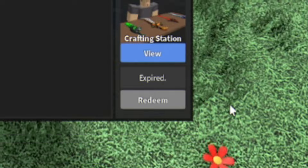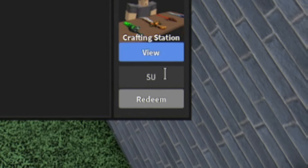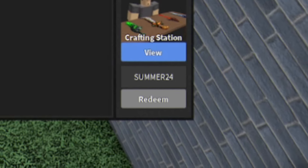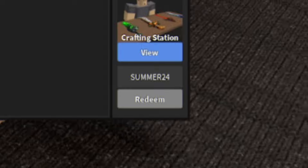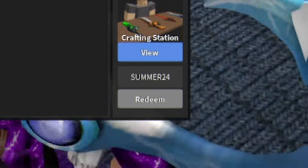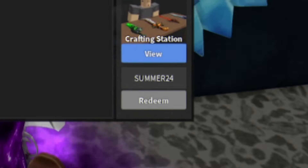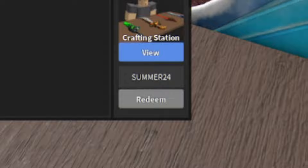When Murder Mystery 2 drops their summer update, maybe try a code like SUMMER or SUMMER24. It's not going to work right now since we're still in the Easter update, but it might be working by the time you watch this. To be fair, Murder Mystery 2 sometimes drops their updates quite late — probably autumn by the time the summer update arrives.